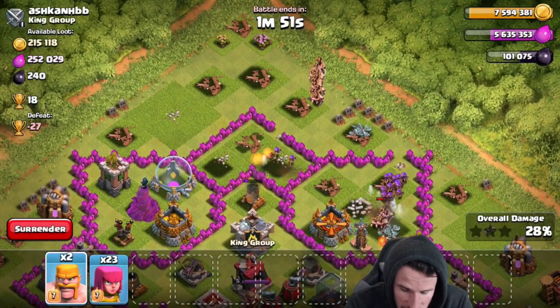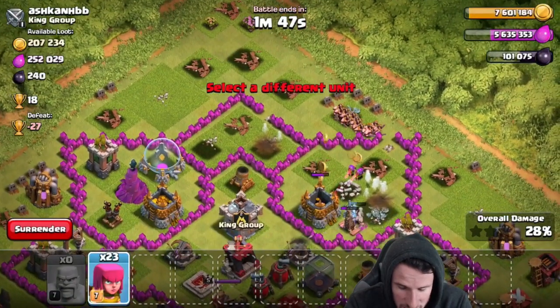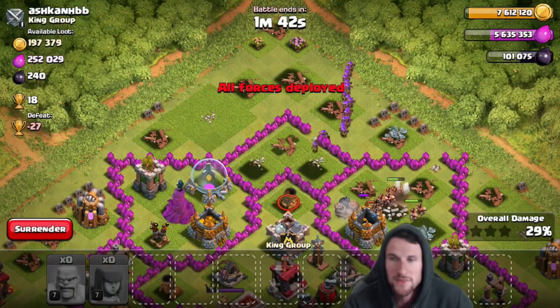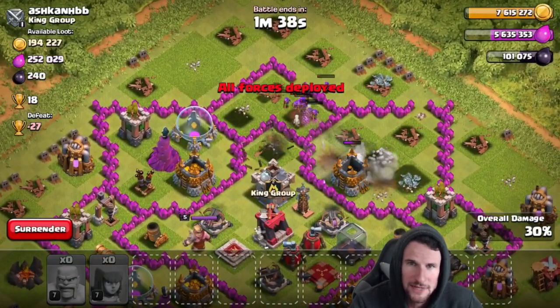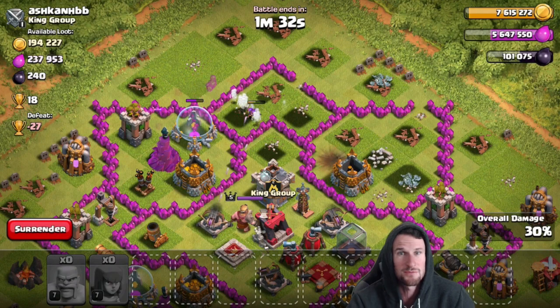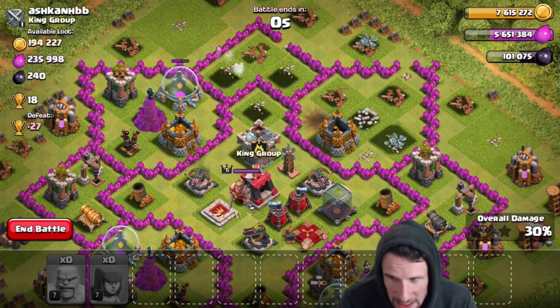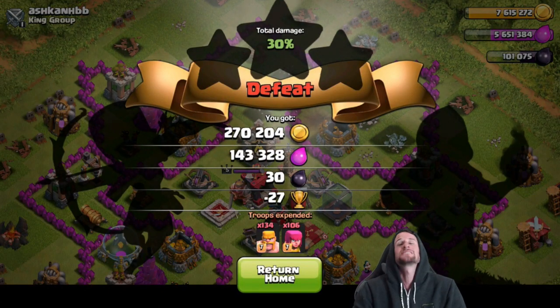I'm not sure why the barbarians are going all the way over there — I'd rather them go after this mortar, which is where I sent them. Archers, go after the mortar and take it out immediately. We're not going to get all the gold we wanted because those barbarians didn't go for that mortar, but that's fine. We were able to get exactly what we wanted — 270,000 gold! Thank you very much, barge — I do love you.